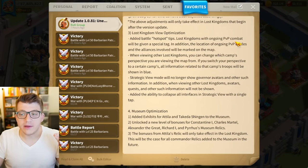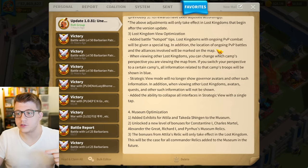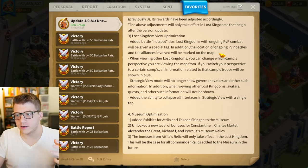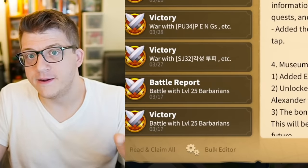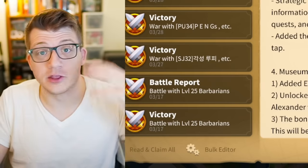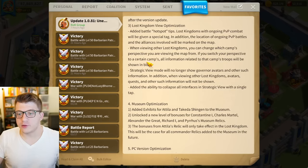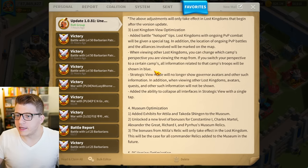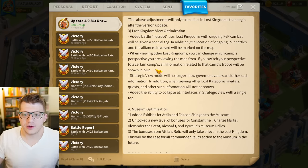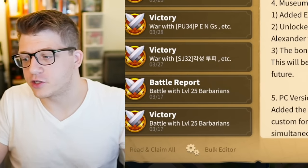Lost Kingdom view optimization: added battle hotspot tips. Lost kingdoms with ongoing PvP combat will be given a special tag, and the location of ongoing PvP battles and the alliances involved will be marked on the map. This is awesome — it's going to be really good for people who do live streams or coverage of KvKs. A lot of times in my alliance people share coordinates to different KvKs in chat, but if you could just see it from the world view list, that's great. You can also change which camp's perspective you're viewing the map from, and all information related to that camp's troops will be shown in blue.